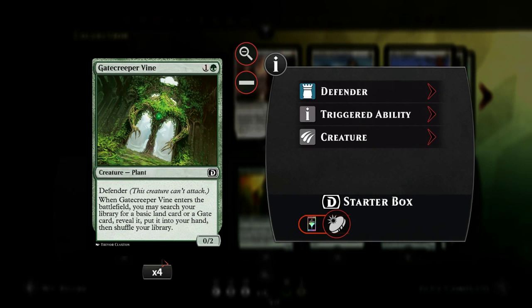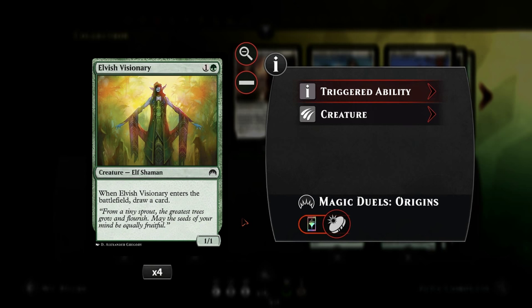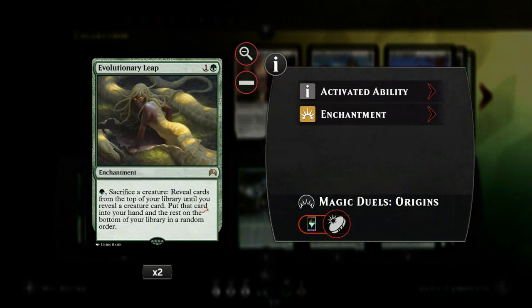Moving on, we have the classic Gatecreeper Vine to grab any land, but in this deck it's only going to grab a forest - just to make sure we keep hitting our land drops and to have another blocker. We also have Elvish Visionary just to draw another card. It's good in the late game once we've filtered lots of lands out of our deck with ramp spells, and in the early game helps us hit land drops and keep the deck flowing.